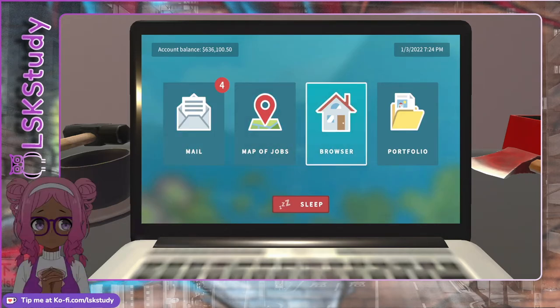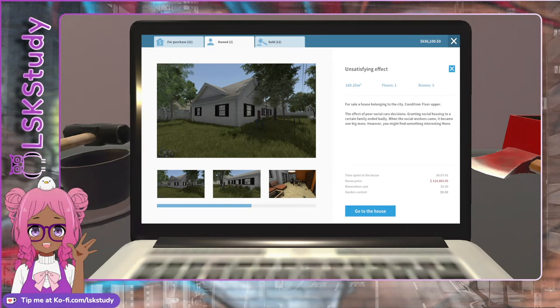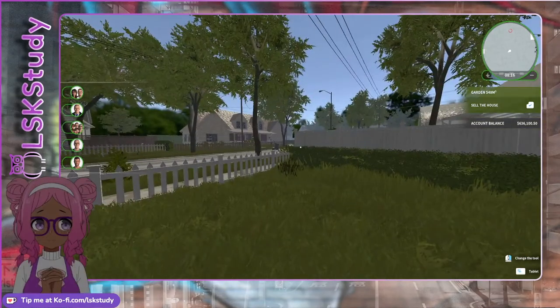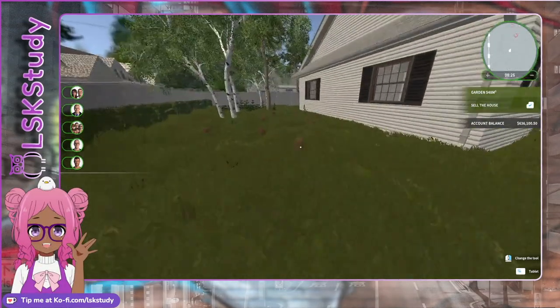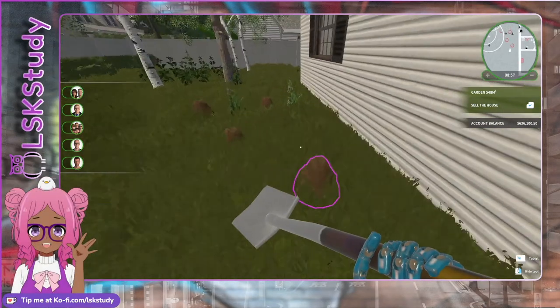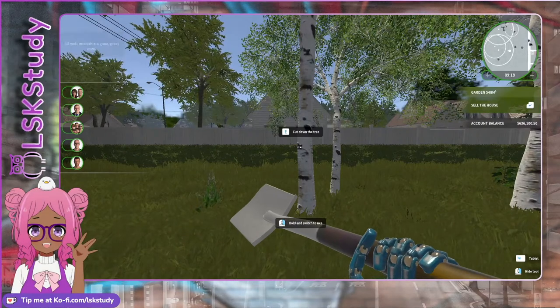I'm going to go ahead and flip this house. I don't have anyone in mind at this point — it's a three-room home, so let's just get in there and look at it. It's not too big. Last stream I went around and looked at the layout. Oh, look at this — we got a mole! I forgot what game this is — this is a cozy game. Let's let the mole go and clean all of these up. Miles are gone — great work!